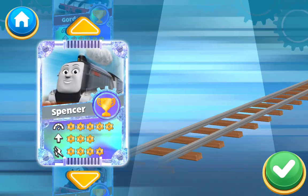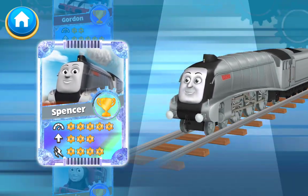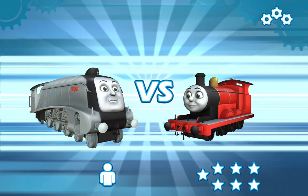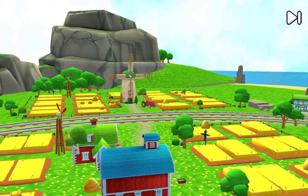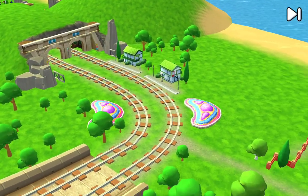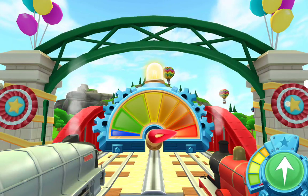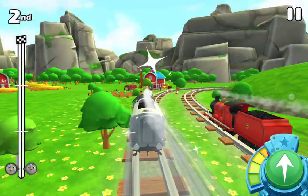Choose your engine. Spencer. Choose a challenger. A new challenger appears. Spencer versus James. Ladies and gentlemen, prepare your engines. Welcome to the funnel. Ready, 3, 2, 1, go! Perfect start.